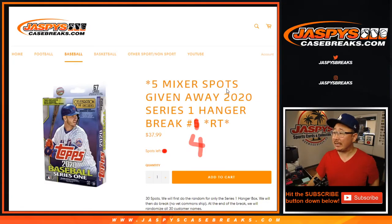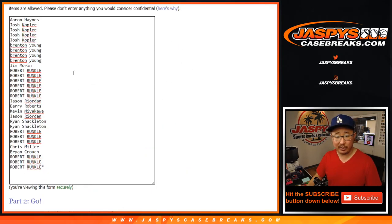Hi everyone, Joe for jazbeescasebreaks.com coming at you with 2020 Series 1 Baseball Hangar Box Random Team Break No. 4 from jazbeescasebreaks.com. Giving away five baseball mixer spots right here, so that should be pretty nice. We've got to do a couple more of these, sell some spots straight up, or maybe three more of these and no spots straight up. We'll figure it out — there are some spots available straight up on jazbeescasebreaks.com if you want to go for that.